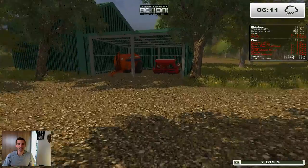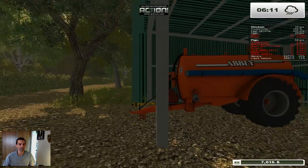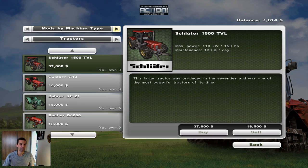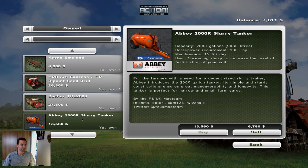Looking at our equipment - the no-till seeder actually needs about 210 horsepower, which I'm pretty sure our tractor has. The Abbey manure spreader needs about 130 horsepower. So I need something in the 130-plus area.